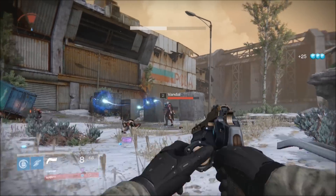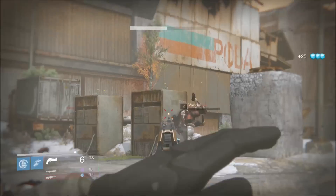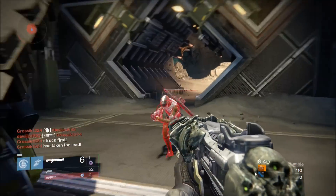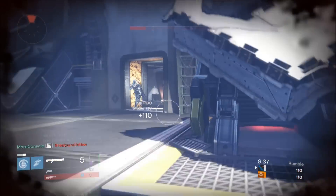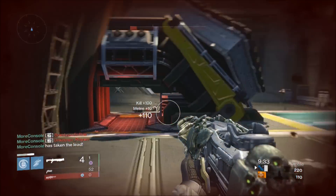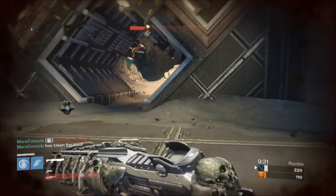But this perk really shines in PvP. Let's have a look at a few examples. First up we have the Moon map, Anomaly. I go head to head with this crouching guardian and we end up exchanging blows, which activates my invisibility perk, allowing me to also take out this incoming guardian. I'd have almost certainly been ambushed without this perk.